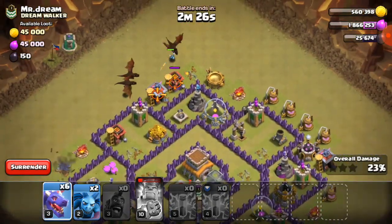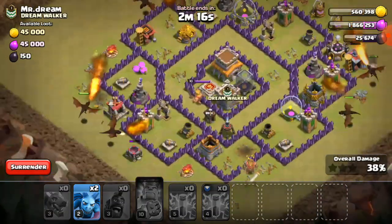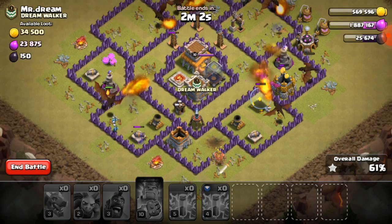Third, deploy barbarians in the corners. If builder huts are not in the corner, then inside only you have to try for dragons. I have spread them here, and from that we only have to do like this — it will be cleared.